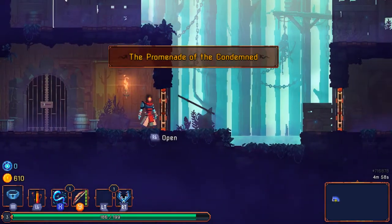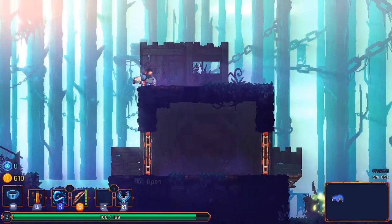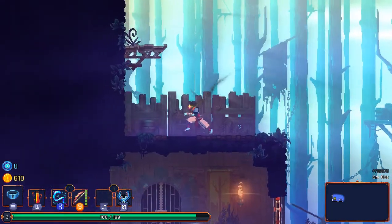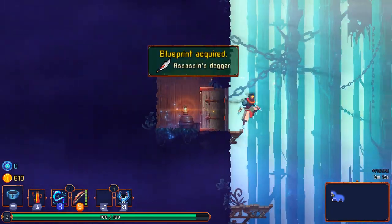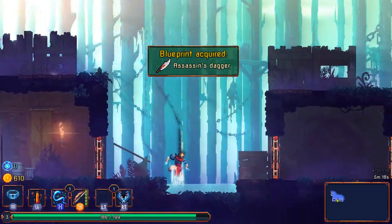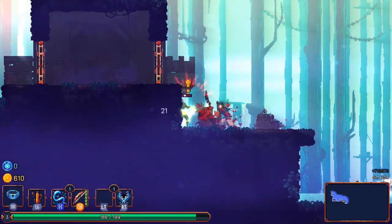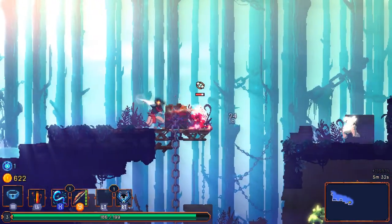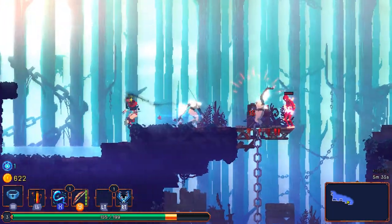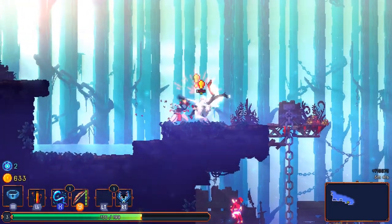Back in the forest area, so the progression of environments seems fixed — dungeon then forest then whatever comes after. Odd though that the start of this area is exactly the same, secret included, so maybe only some of it is procedurally generated while some bits are fixed no matter what. That's the downside to the whip — incredible range and fast swing speed, but it's not very powerful. I should have realized that from its attack damage number.